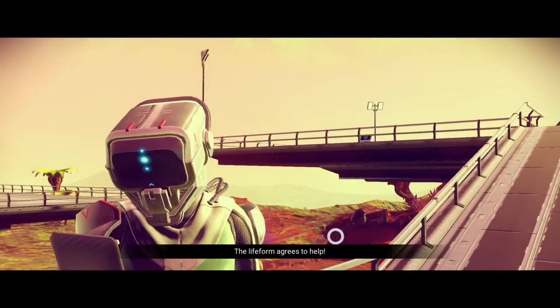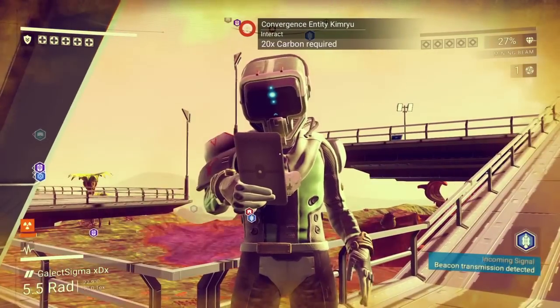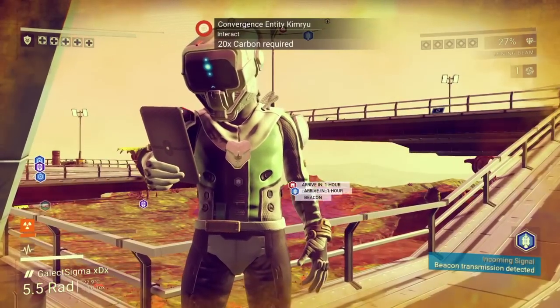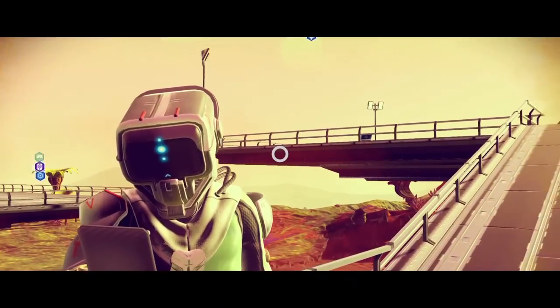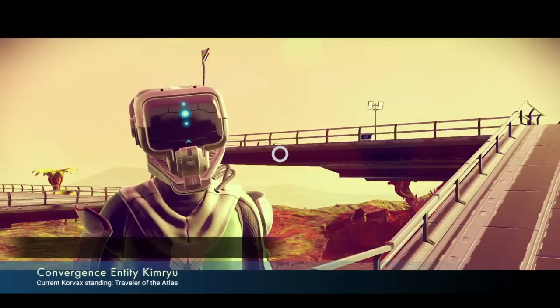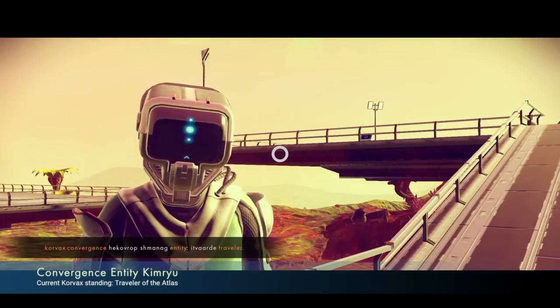He's gonna give you this option — 'request new word.' You're gonna click on that, and then he's gonna agree to help you and you're gonna get a new word. Now the exploit is — you guys probably guessed it already — you can keep on doing this and keep on learning words. Every other interaction with him, you're going to gain a word.